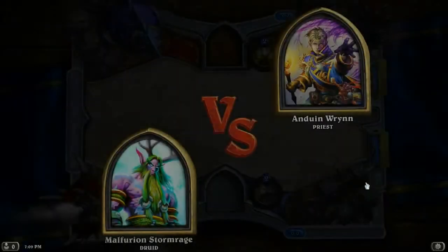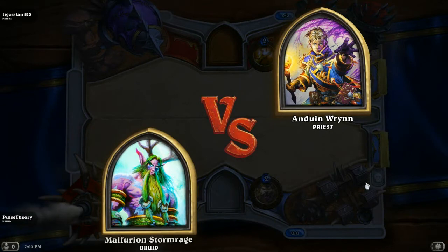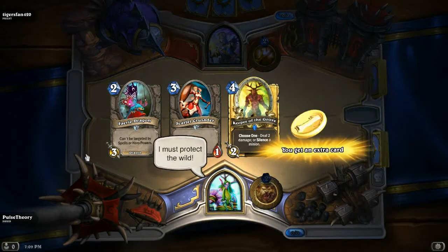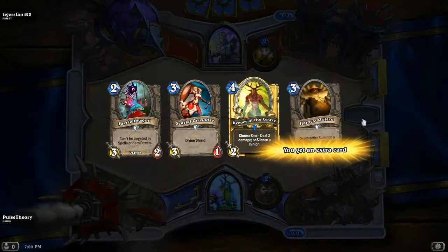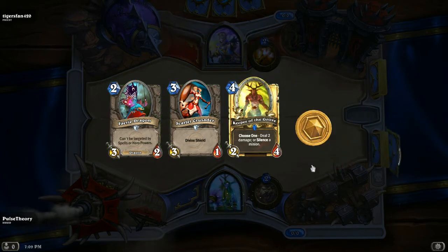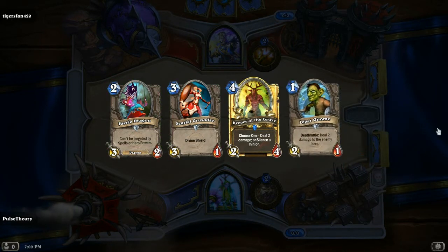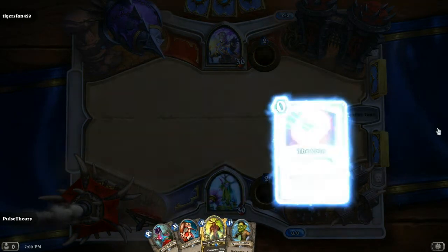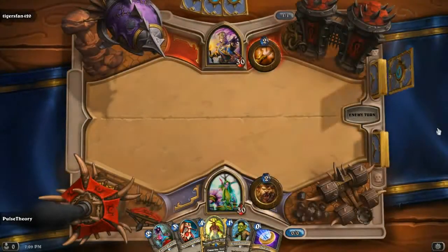Sorry about that — I forgot to go offline. Game three, the opponent's name is Tiger's Fan 420 — the names today, I can't even. We don't need two three-drops in our hand. There we go — perfect, beautiful. Look at that curve. It's linear — it's not a curve at all.